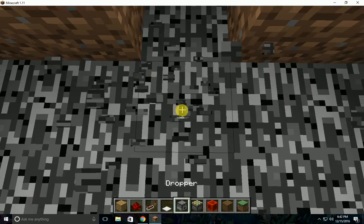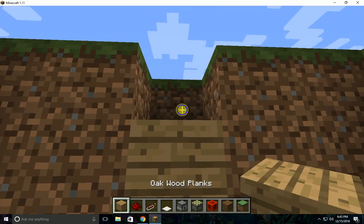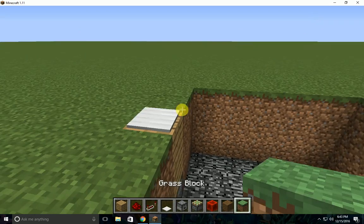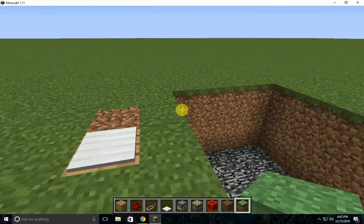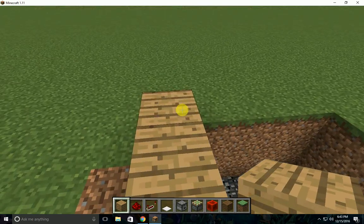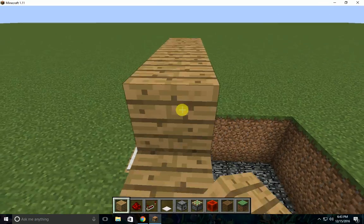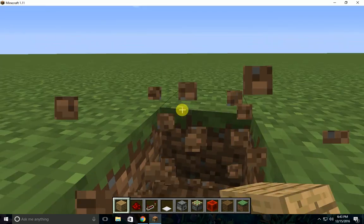So now we're going to place a dropper straight up, then a plank, plank, then a weighted pressure plate on it. Actually, you maybe first want to build up the wall and leave a space right there, because we're going to put some there. Alright, that'll be our wall. Now we need to go down and fill in the floor.